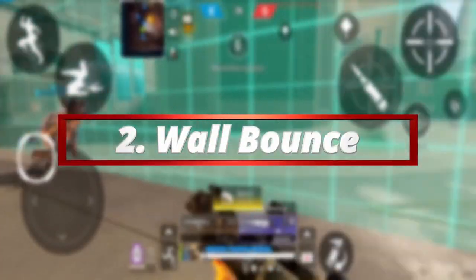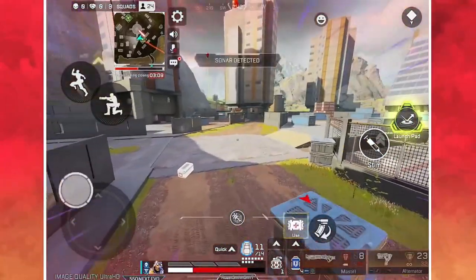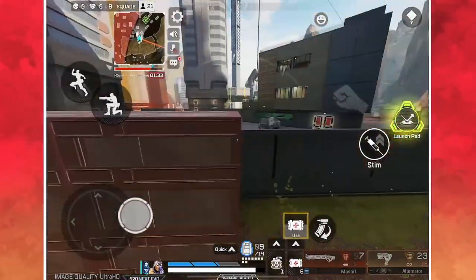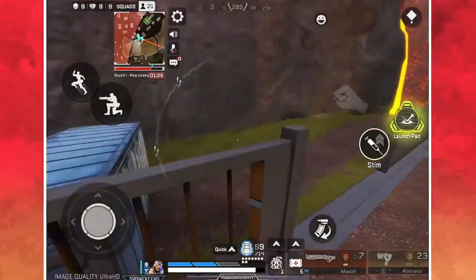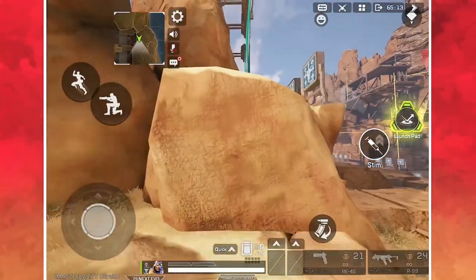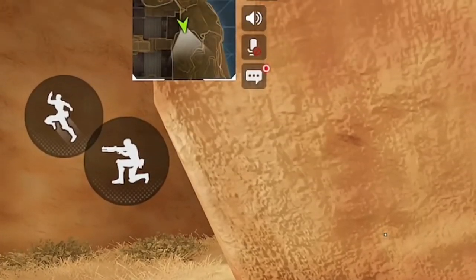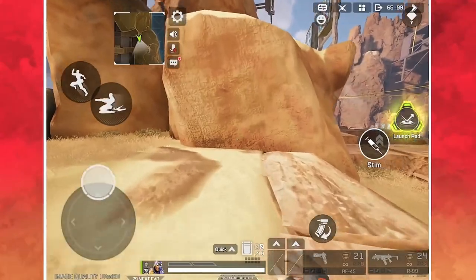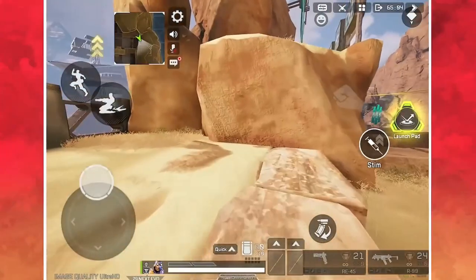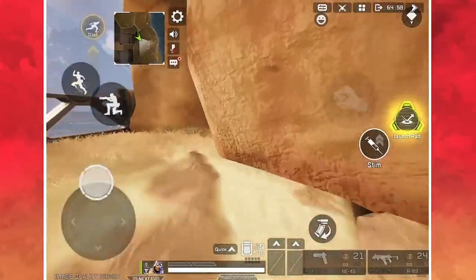Next up, number 2: one of the most requested topics is how to wall bounce. Wall bouncing is one of my best and favourite movement tricks and it confuses the hell out of your enemies. It's very simple — run full speed at any straight wall and jump into it. While you jump into it, let go of the movement joystick and spam the jump button to bounce off the wall and push into the air, directing wherever you want to go. Once you've learned this it becomes very easy to do on any wall, and it can even save your life in a fight.